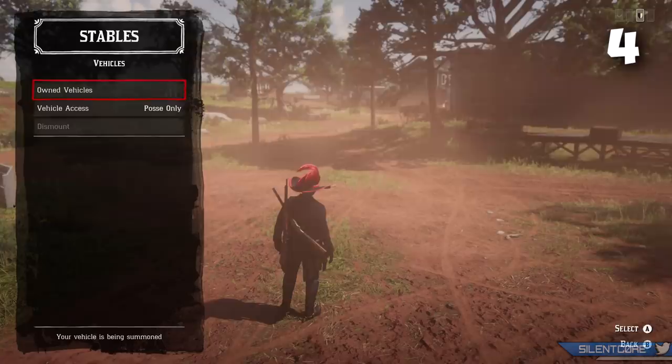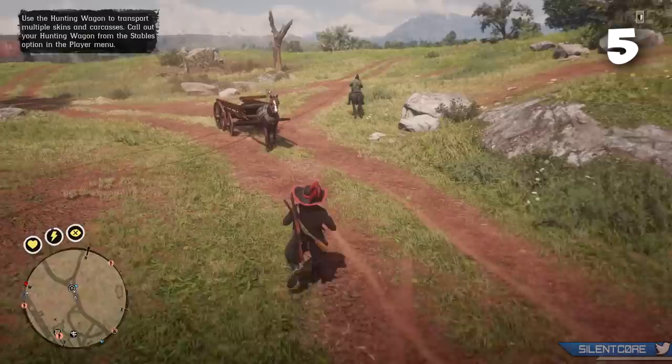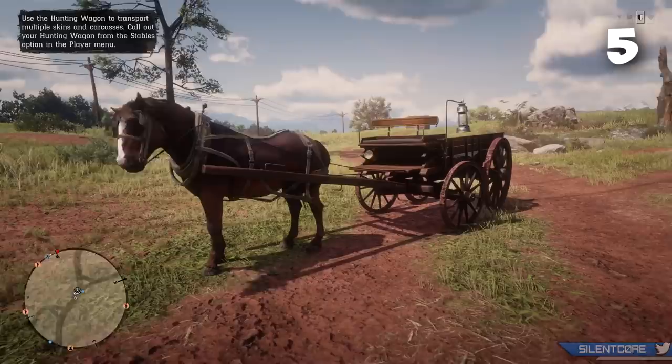There is quite a lot of interfacing just to spawn your hunting wagon. The hunting wagon quite often won't spawn right next to you, so if you're hunting animals and you have carcasses on the ground, there's a chance they might actually de-spawn as you go to pick up that hunting wagon and bring it to the location where you've been hunting.